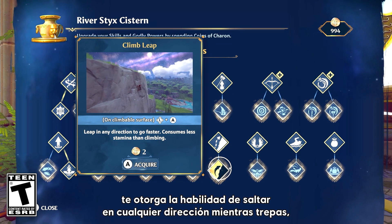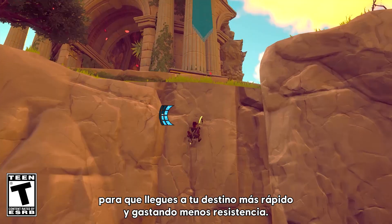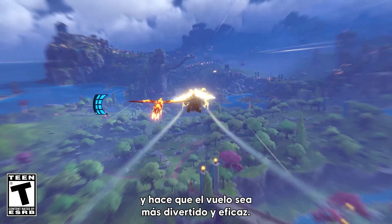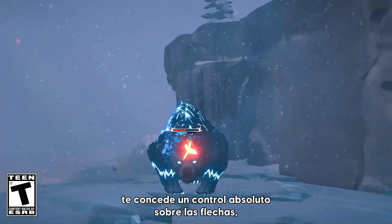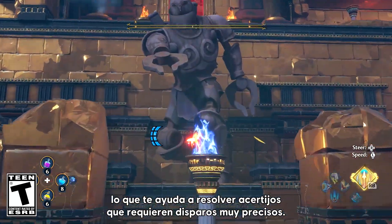Climb Leap gives you the ability to jump in any direction while climbing, so you can get where you're going faster and use less stamina. Glide Boost gives you a faster glide and makes flying around more fun and effective. Apollo's Arrows gives you full control of your arrows, which helps you with puzzles that require precise shooting.